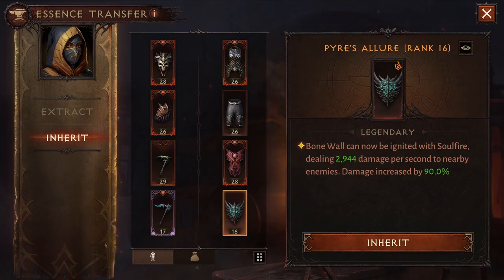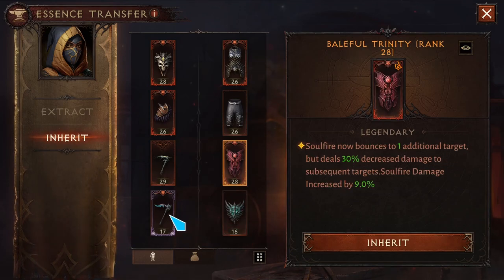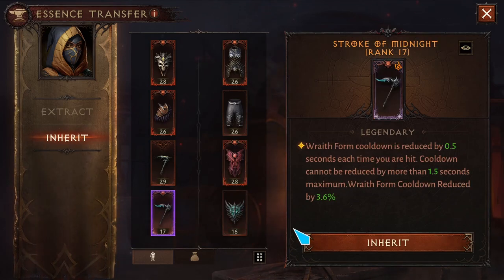For the second off-hand, I'm using Pyres of Lure — Bone Wall can now be ignited with Sulphide, dealing damage per second to nearby enemies. The damage is increased by 90 percent. This is very similar to my previous spec, except for the Baneful Trinity and the Stroke of Midnight.